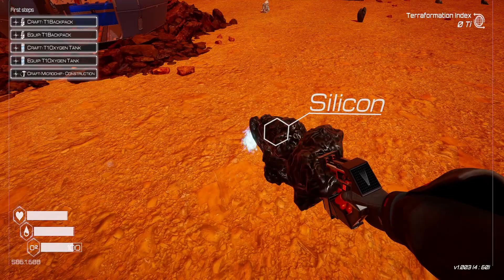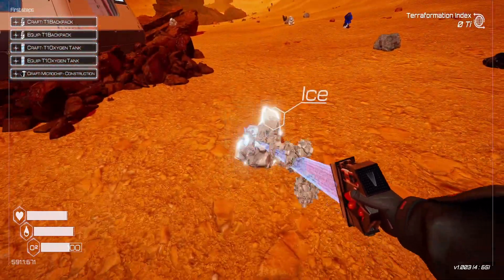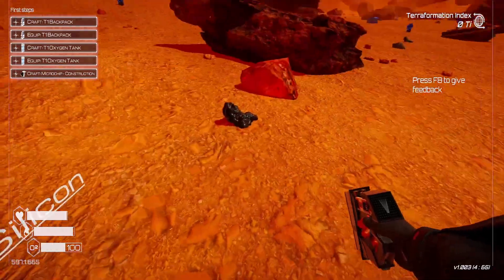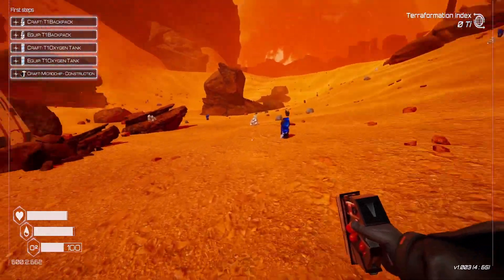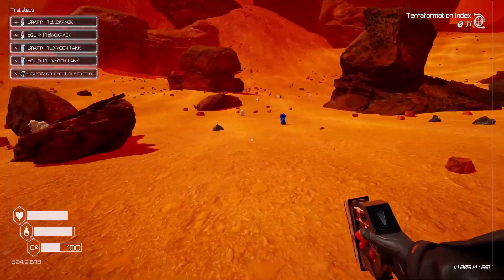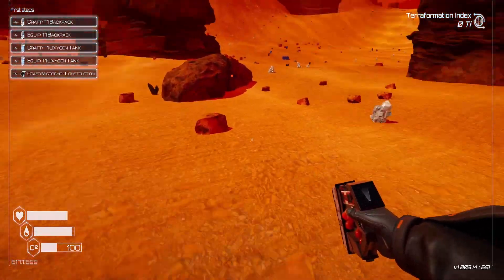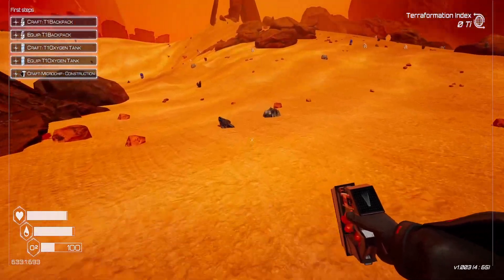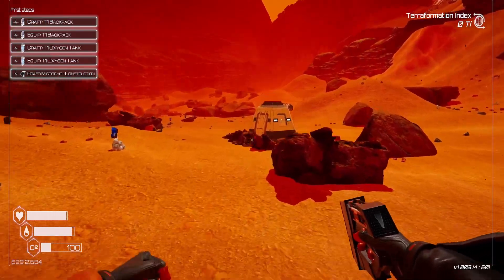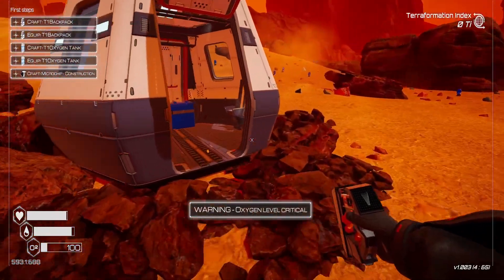We've got to run around and pick up some items — some resources on the ground. We are going to need a lot of iron, so I'm going to try to get more iron if I can. There's some iron that sparkles. Iron is our main resource. Uh-oh — oxygen level low already. It does not take long in the beginning to run out of oxygen.